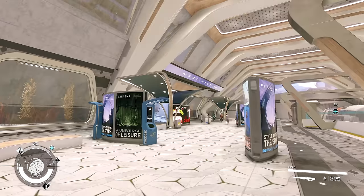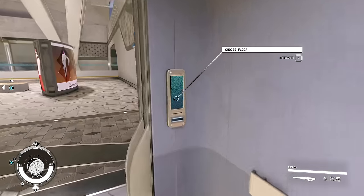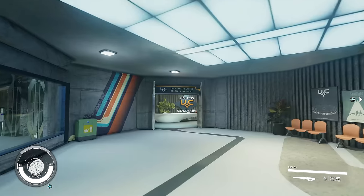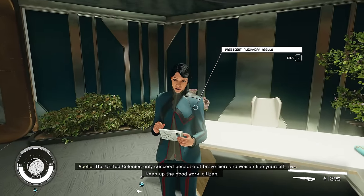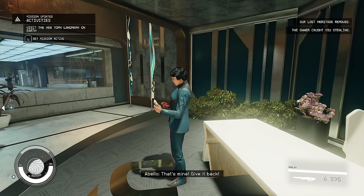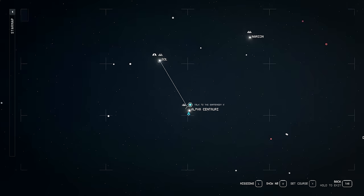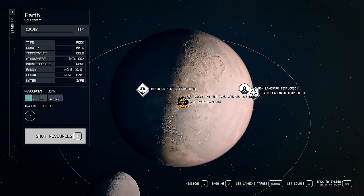Now we need another book. I've come to the MAST building in New Atlantis - going to the elevator and choosing the central command office of the president. Hopefully she's not there - oh she is. We need to steal this book. I accidentally picked up something and got caught. Okay, we're good now. If we go back to Earth that should have revealed a landmark in New York - there it is.